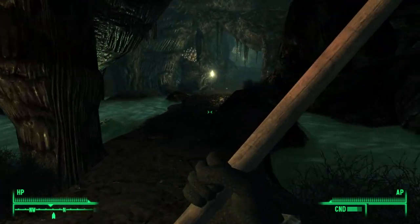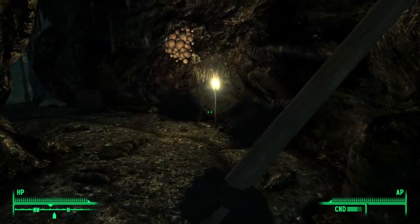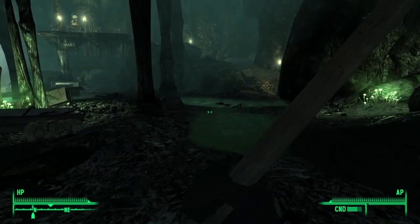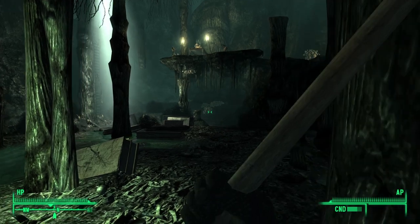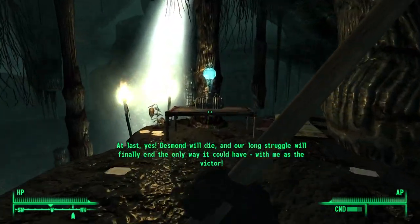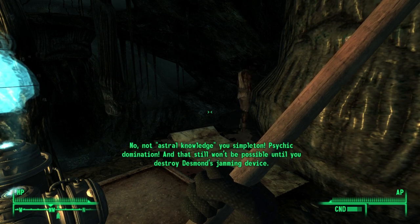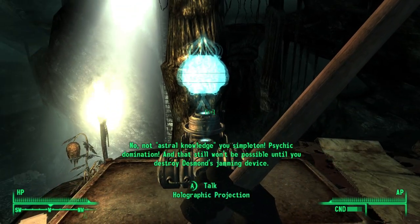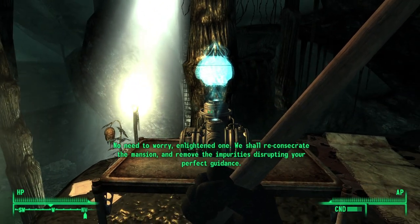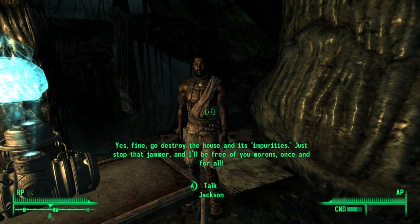I should probably keep an eye out for traps. I gotta keep checking behind me — I feel like I hear footsteps and it's usually just me. At last — yes, Desmond will die and our long struggle will finally end, the only way it could have, with me as the victor. What the heck is going on? And you will be able to spread your knowledge across the astral plane — no, not astral knowledge, psychic domination! That still won't be possible until you destroy Desmond's jamming device.